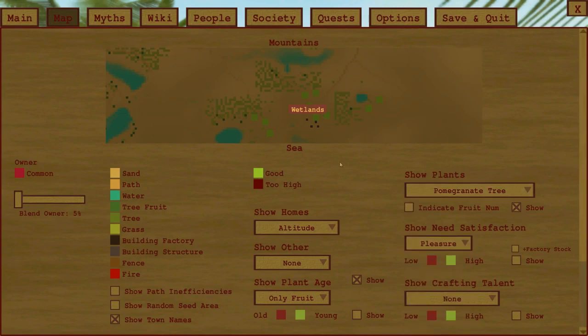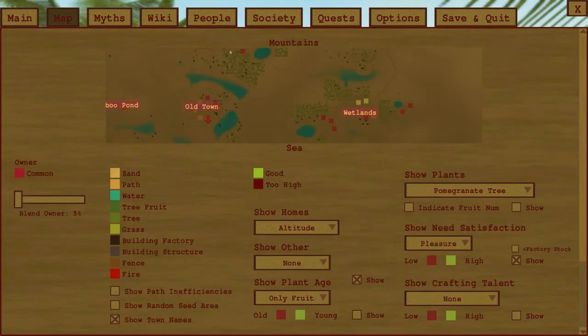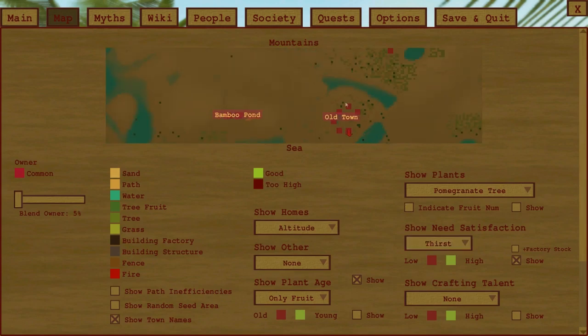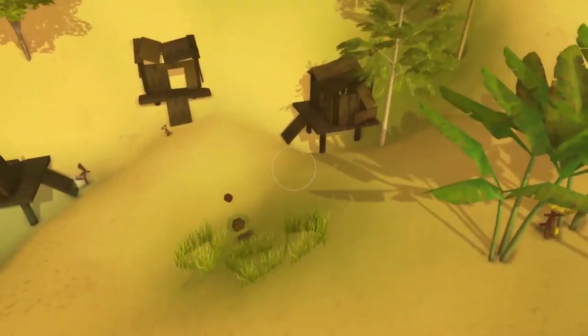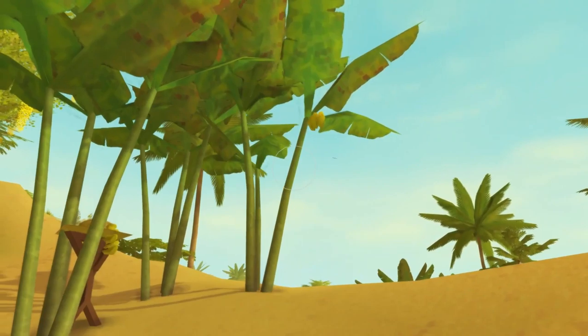Let's look at needs — these houses have got a little bit of pleasure, a little bit of hygiene, no fun at all, no bananas. Although there should be, because there are some bananas nearby. I think you just have to wait a lot of the time for them to actually harvest stuff. I can actually help — let me do that.